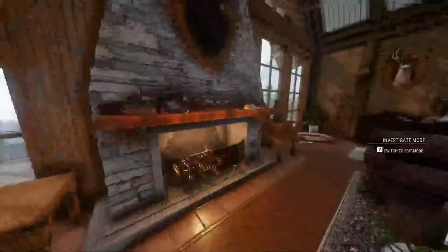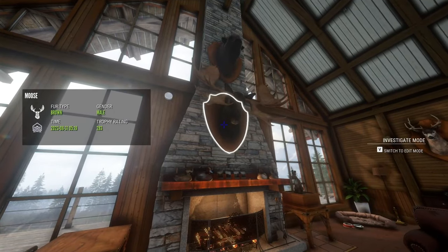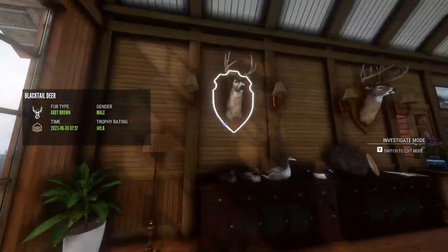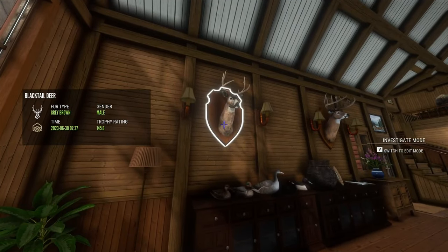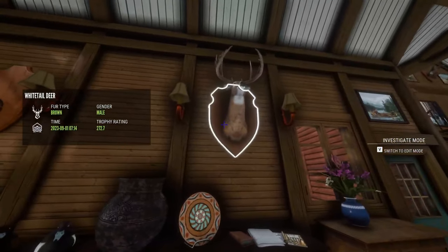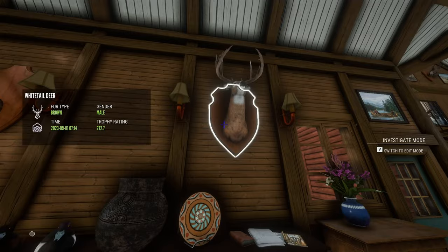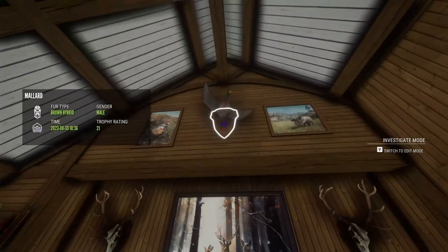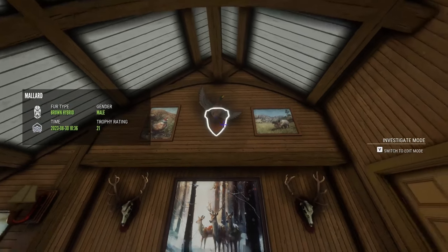And then our diamond moose, which is a 283. And then our gold blacktail deer, that is a 145.6. And then our other diamond white-tailed deer, 272.7.